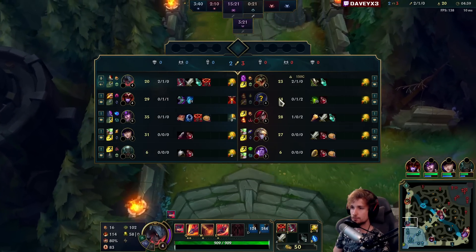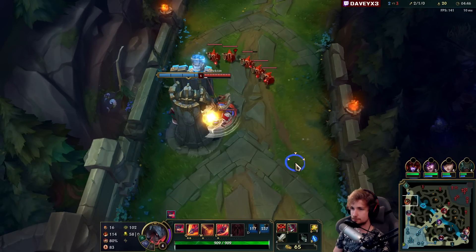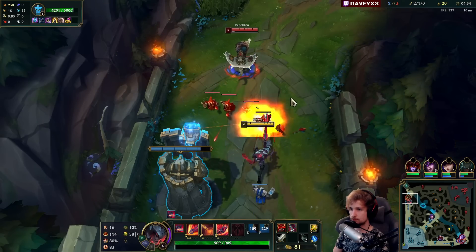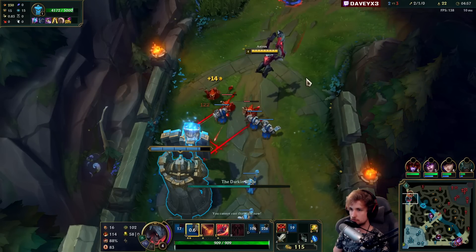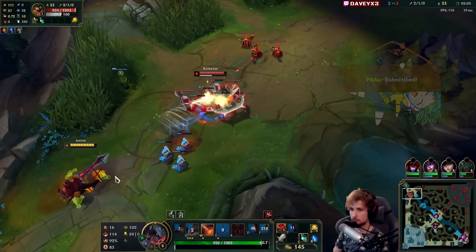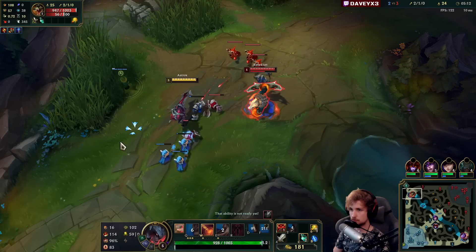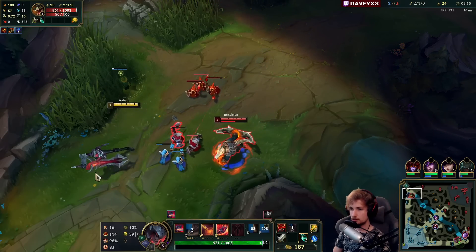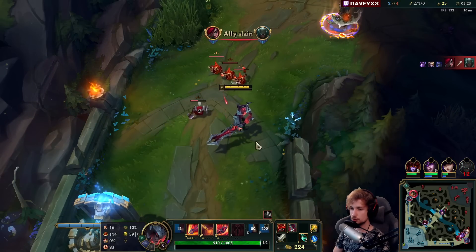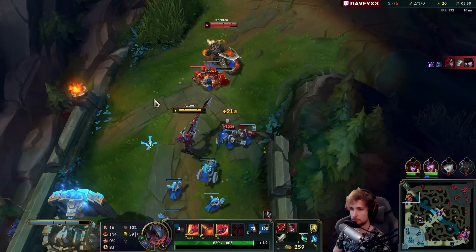He's got like two kills out of that. Double buff — about to lose the plate too. There's a little tiny trick with Aatrox Q: if you don't use it, you actually get it back faster, because every time you use your Q it resets the cooldown timer, basically making it last much longer. So you will get it back much later if you use it unnecessarily.